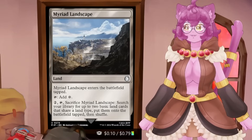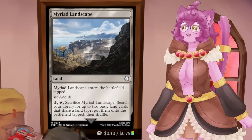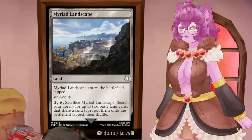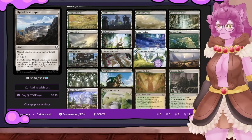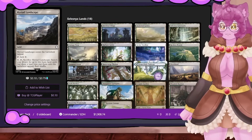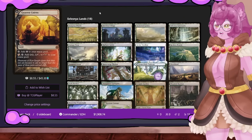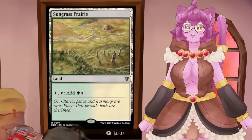If you're running a dual-color deck, or even a tri-color deck, and you're trying to figure out which dual-color lands you want to run, I have an 18-card list in my lands guide that you should be running for every single color combination. These are all ones I think are worth running for various reasons, beginning with filter lands.